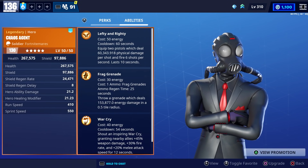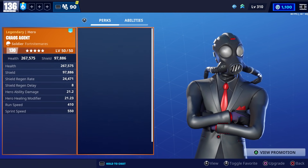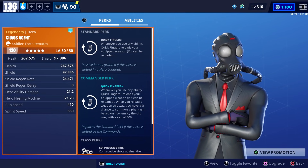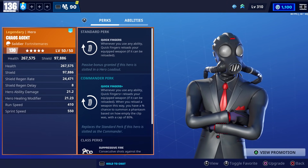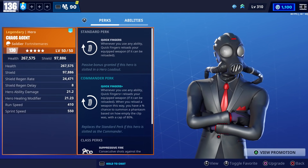When it comes to his abilities, he has Lefty and Righty, Frag Grenade, and War Cry. For a standard perk he has Quick Fingers, which makes you reload your equipped weapon whenever you use an ability. His commander perk does the same thing but also gives you a chance to summon a phantasm based on how empty the clip was, with a cap of 80%. Because of that, I kind of feel like he would be best in your support team instead of as commander.